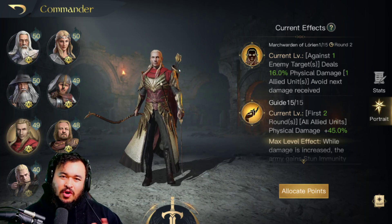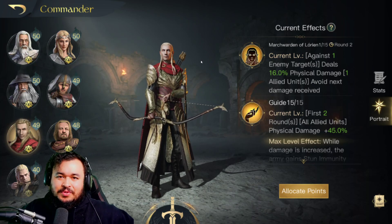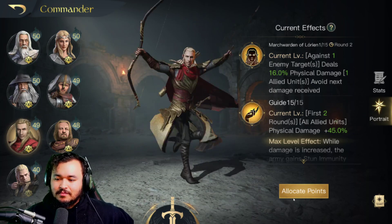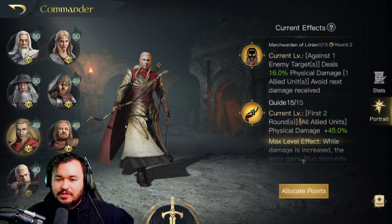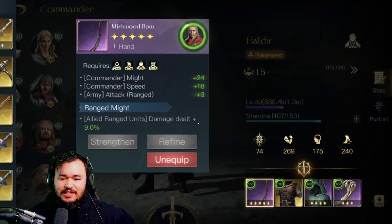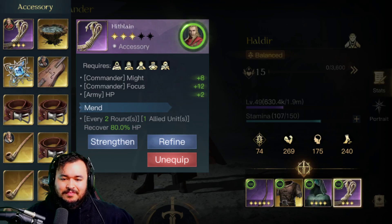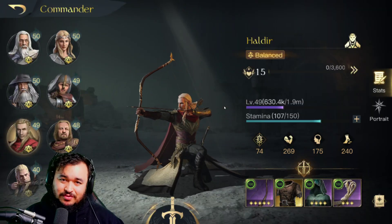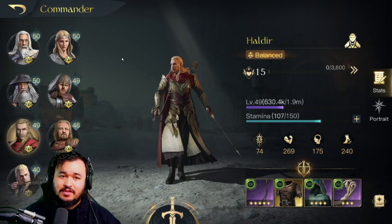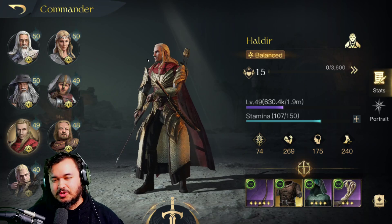From there, I would say they're all pretty much equal, just because nobody else has that elven ranged unit you want. Honestly, it'll work with pretty much anyone — any T4 ranged factions is what you want most. Noldor will work as well, so we'll put them as third. It's a nice little spot for him.